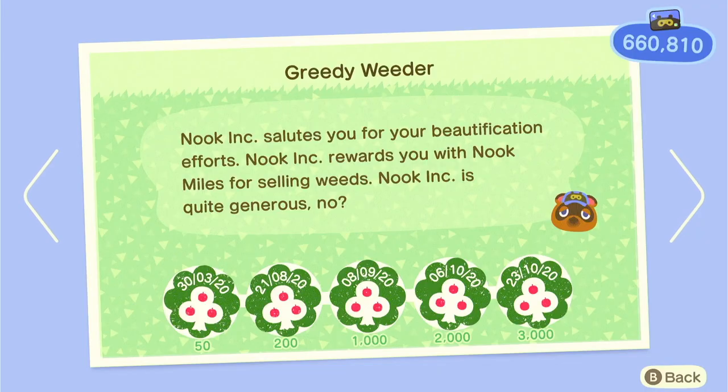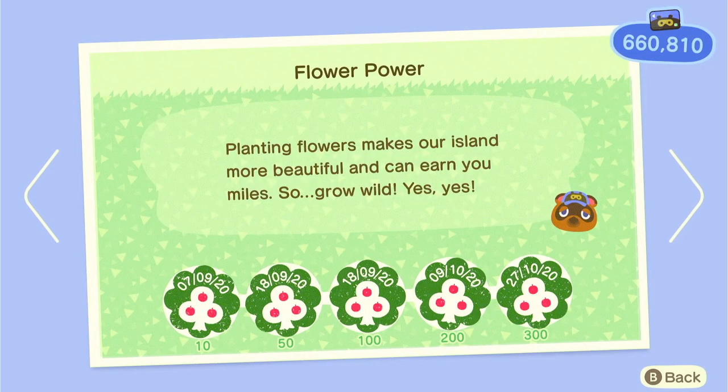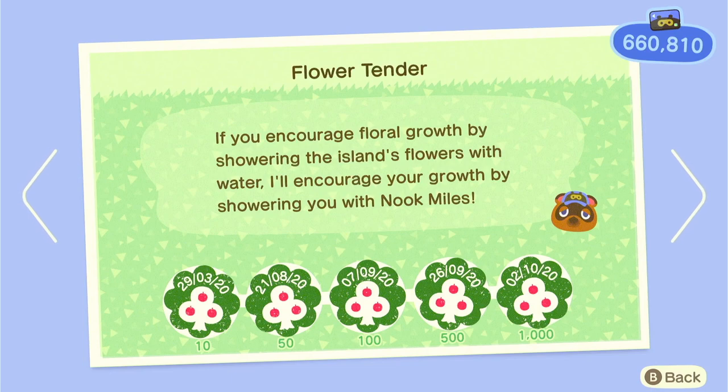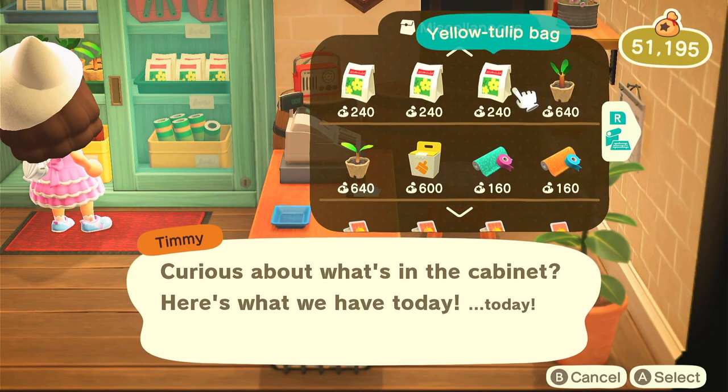Next we've got selling weeds — when you're villager hunting just collect all the weeds on every island you visit and this will be easy. Then we've got planting flowers — you just got to do that. Nook's Cranny sells flowers or you can get them from Leif. The more flowers you have, the higher your island rating, so you need a lot for 5 stars. Watering flowers — just do it daily. If you get the gold watering can it's useful because it waters 9 flowers at a time rather than 6. It only took me about 2 weeks to water 500 flowers doing it daily. Planting trees — just go to Nook's Cranny and plant them.